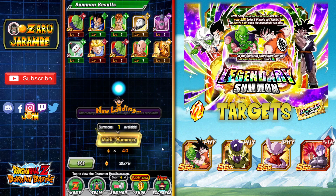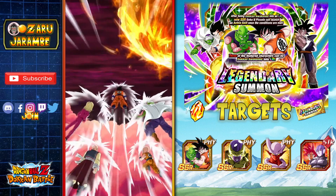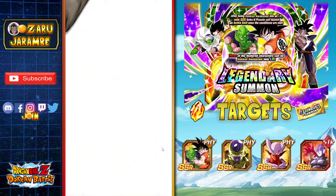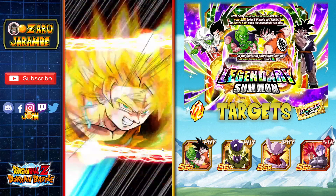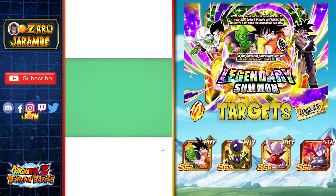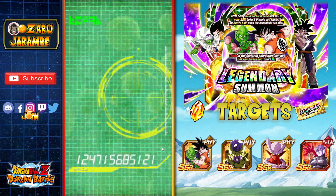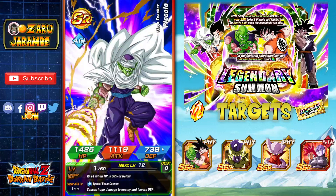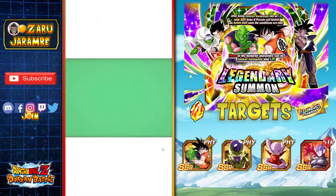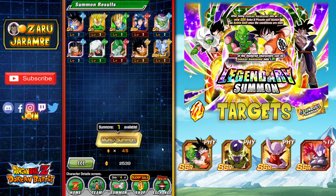Let's hop right in on the second step — 40 Dragonstones. We got a full house but nothing too crazy yet. It's do or die. I have heard a lot of people not getting very good luck on this banner, unfortunately. If I walk away with really nothing here and these 110 Dragonstones come up as a waste, hopefully that means all my luck is being saved up for the 7th anniversary summons — I'd much rather take those LRs for sure.